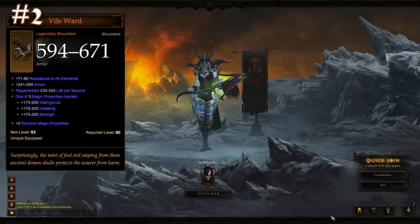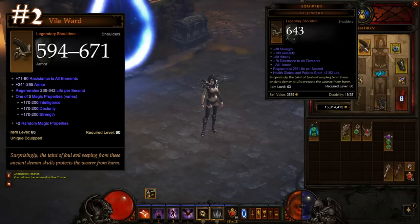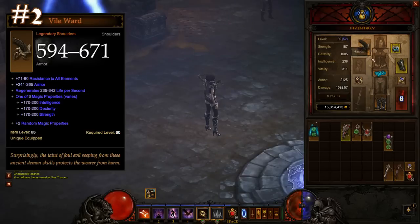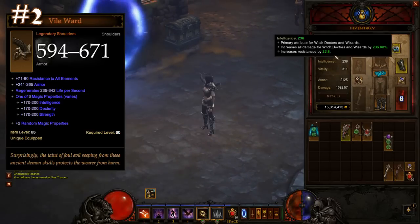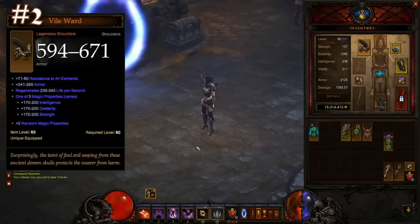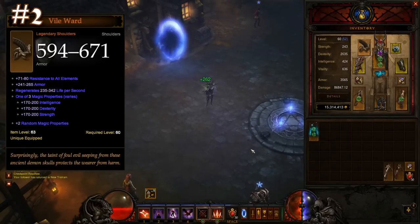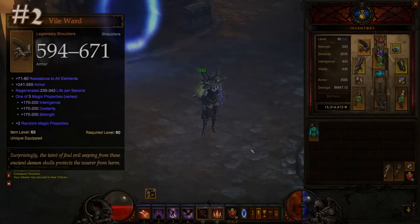Number 2: Vile Wards. Nothing says best in slot better than the Vile Wards. For all but barbarians, the main stat rolls of the Vile Wards far exceed those possible on rare shoulders. If you can manage to get a pair with Vitality, then you not only have one of the best defensive pieces of gear in the game, but also the best possible offensive shoulders many can buy. There isn't much else to be said about this piece — it's just the best in slot. So expect almost anyone you meet in game to be rocking these goat-horned shoulders.